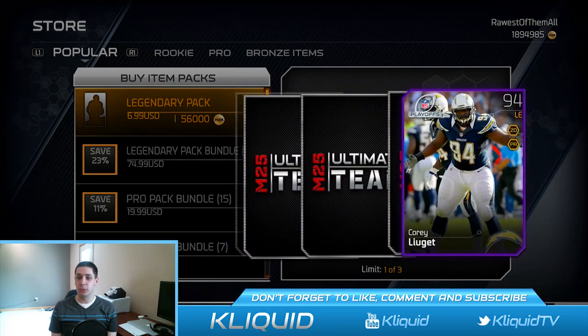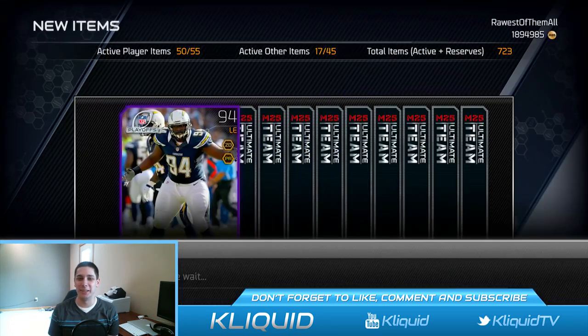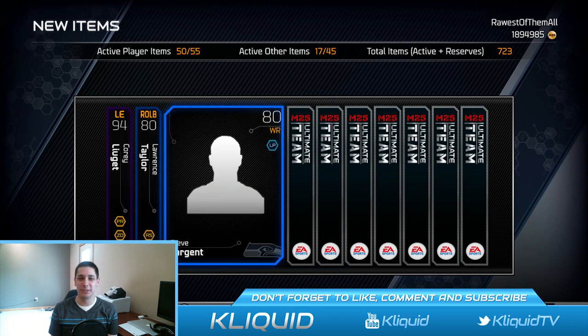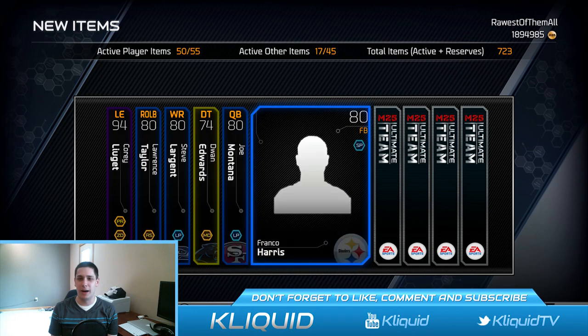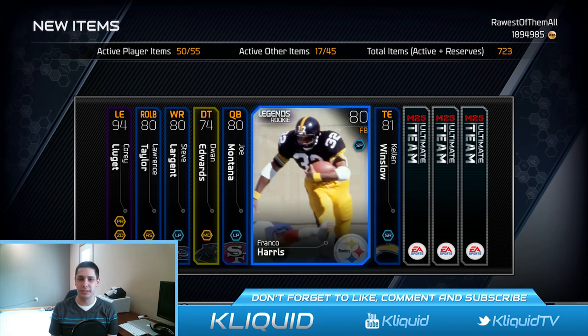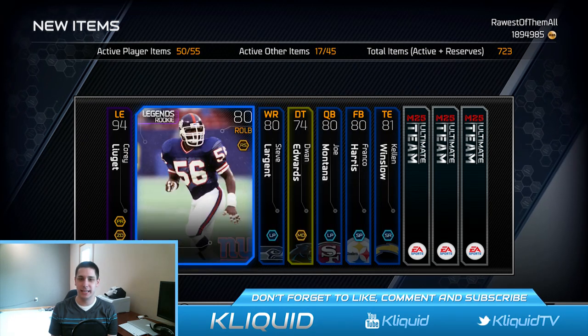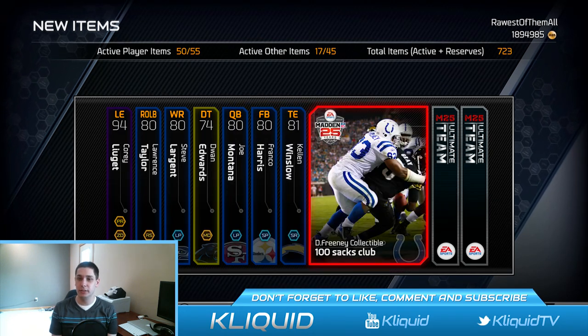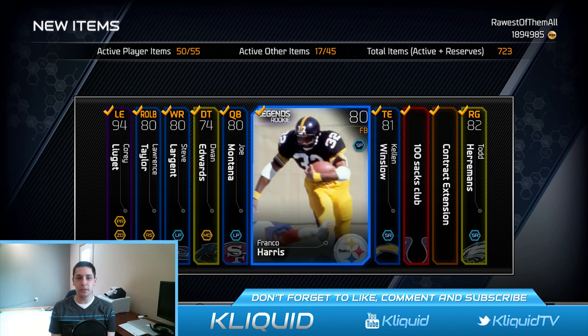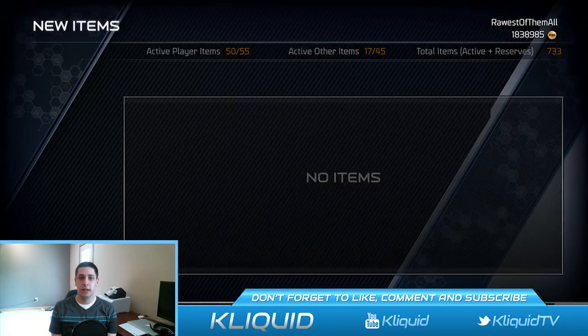Second Legend Pack — I don't think I made my money back there, but at least I got a couple decent cards out of it anyway. First card out of this pack is Corey LeGay, as London would call him. Lawrence Taylor — Rookie Legend. And Joe Montana. I'm getting a full pack of Rookie Legends — look at all these things, this is ridiculous. Dwight Freeney collectible — not too bad.